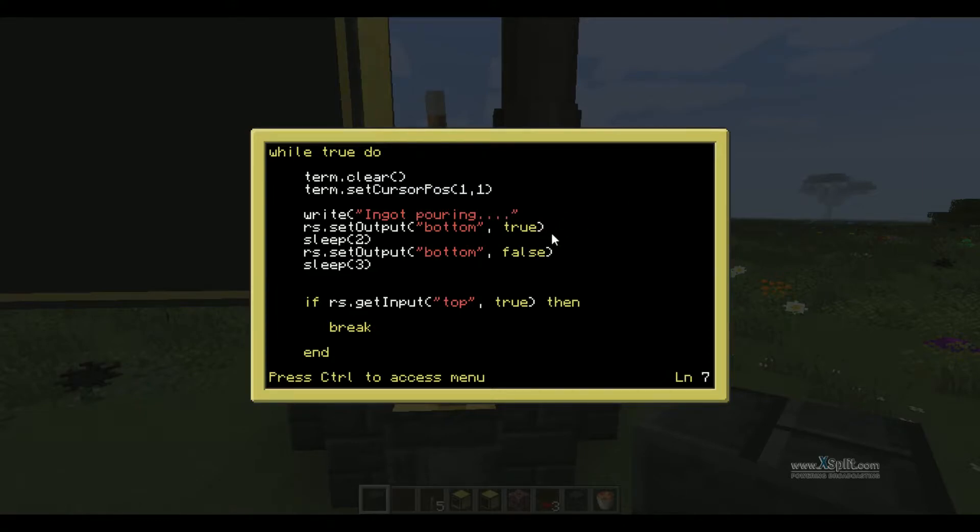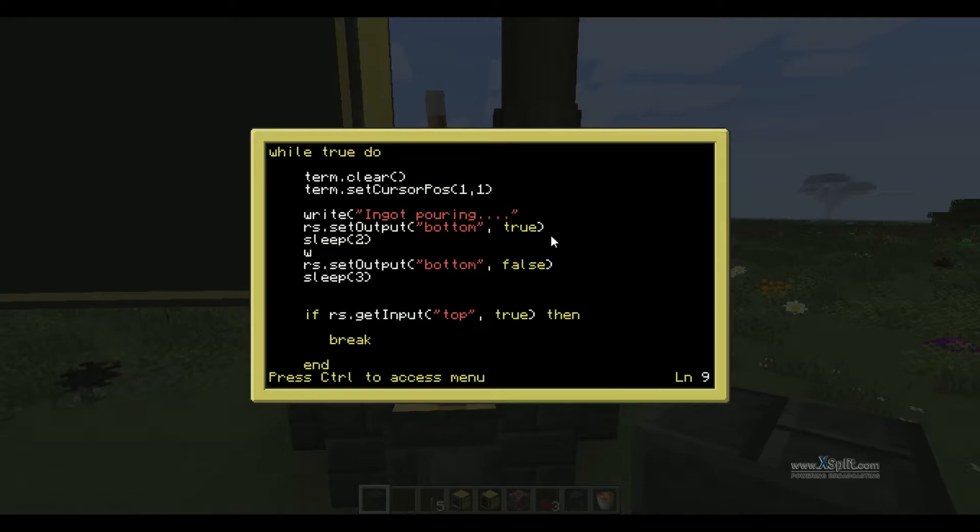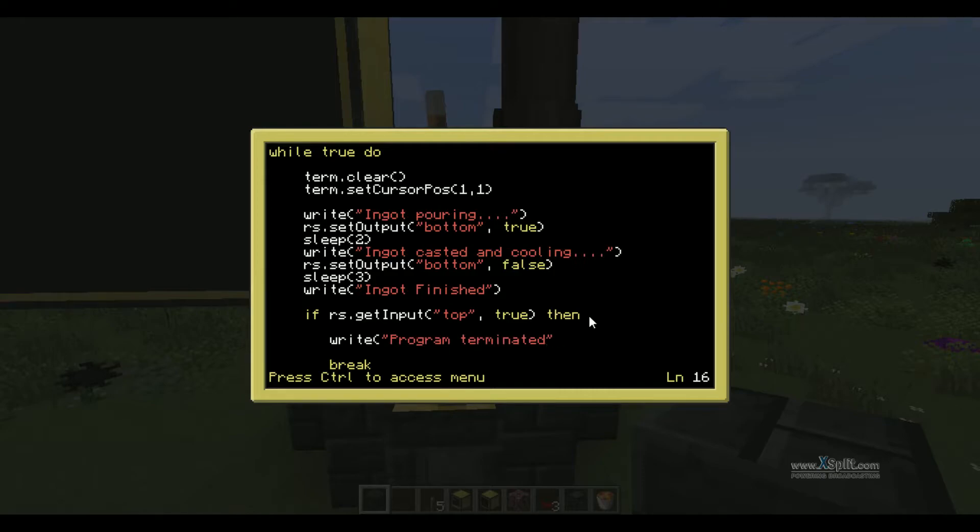We're going to go down and do sleep, write, and then 'Ingot cast it' — and you want to make sure you have those quotes on the ends, I forgot them last time. And then we're going to do write 'Ingot finished'. And then we're going to go down here and just add a simple write 'Program terminated' — to make it sound cool and to reference the Terminator.